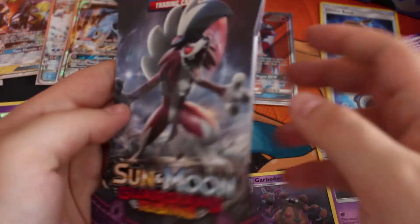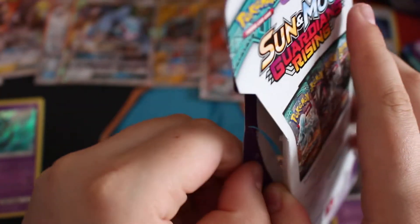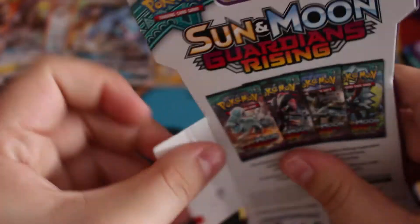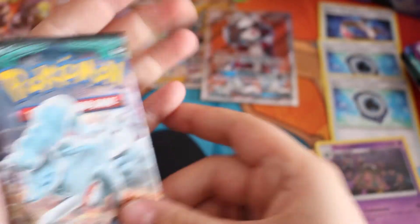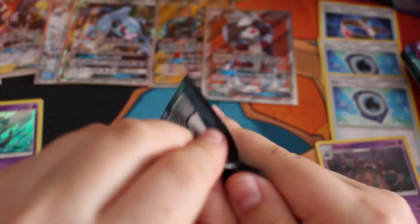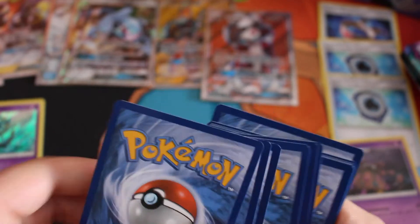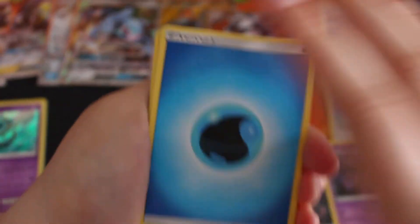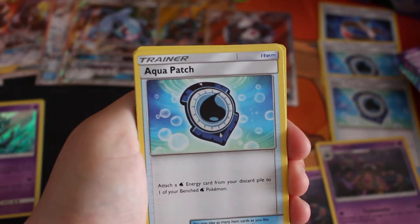Next we have a Lycanroc on the front, and the Tapu Koko sleeve has been opened off camera. There we are — a little Ninetales. Please give me a GX, that is what I want. Don't give me something cute. Water energy — if you get a good card I would be annoyed.